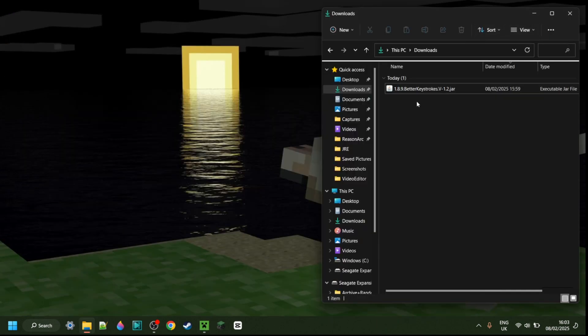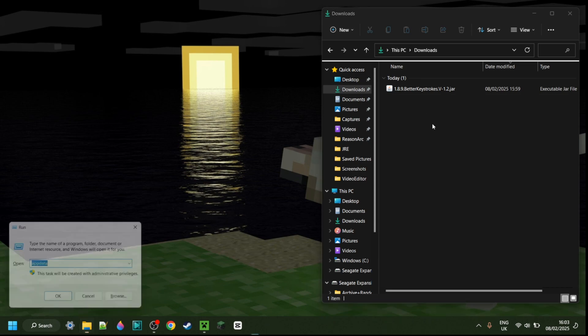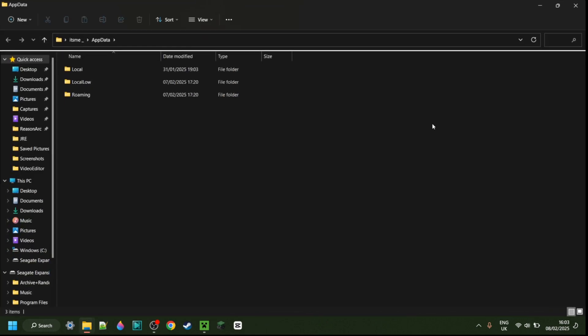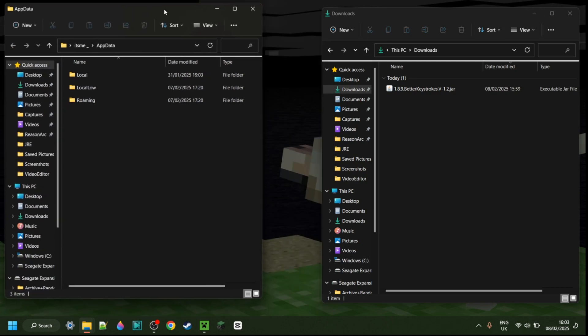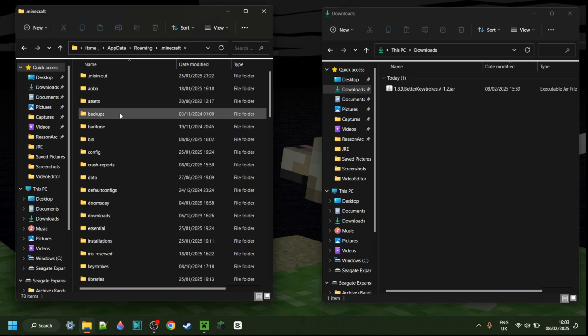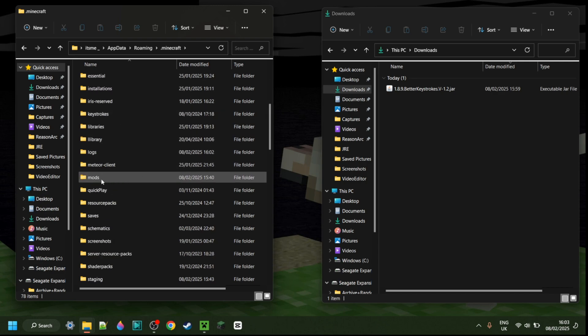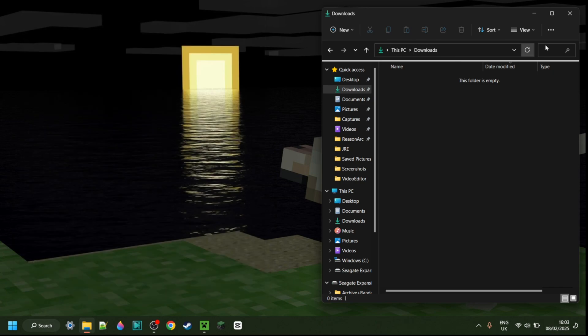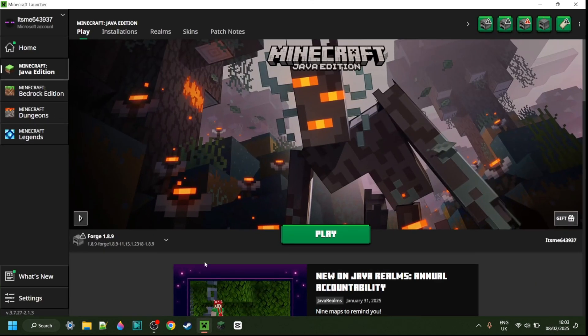Here as you can see, I have Raven B+ in my downloads. If you also have that, you can press the Windows and R keys at the same time. In the box that pops up, type in AppData and then hit Enter or click OK. In this area, go into the folder called Roaming, then .minecraft, and scroll down until you find the Mods folder. Inside the Mods folder, simply drag this file in.